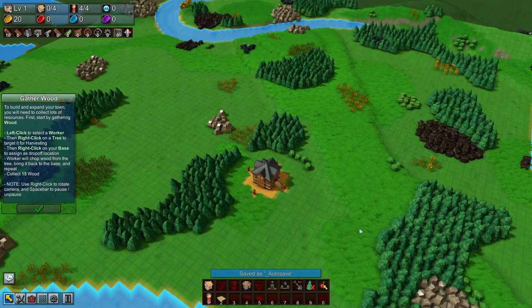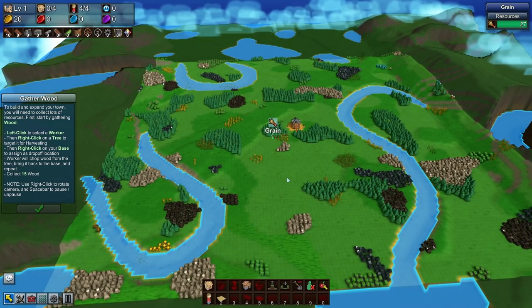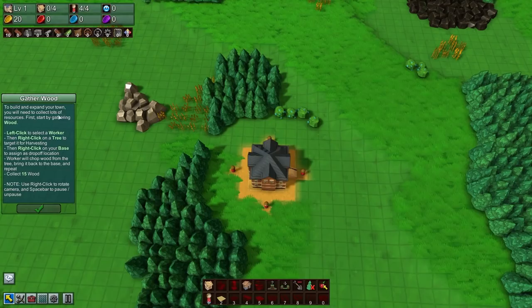Here we go - a fresh default world to play with, and it's actually generated quite a nice little world. We've got quite a good spread of resources right around the starting base, so this should go quite smoothly early on at least.